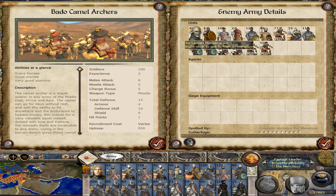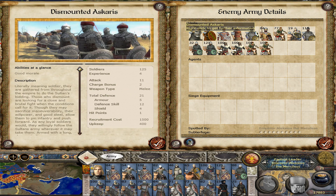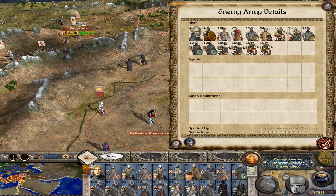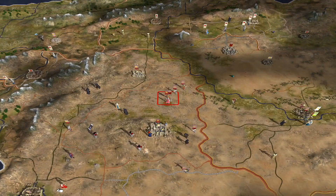Curtis Swordsmen, some Horse Archers, Camel Horse Archers, Camel Archers, and then some Infantry. Okay, we still should be able to do this — shouldn't have to worry too much. Let's enable Knight Battle again and get rid of these guys.